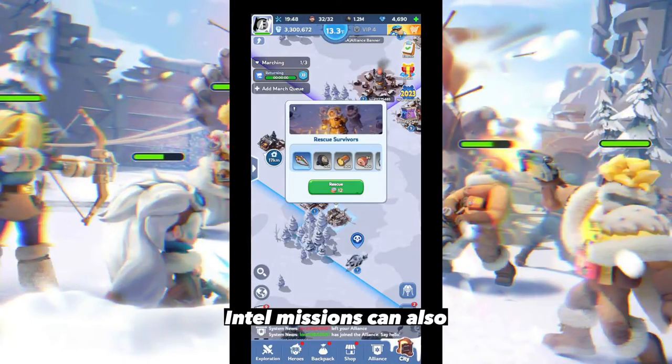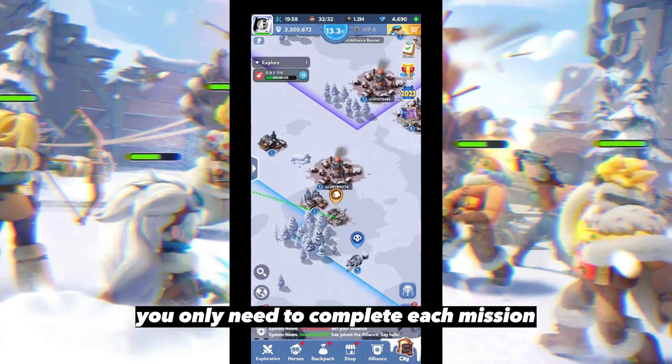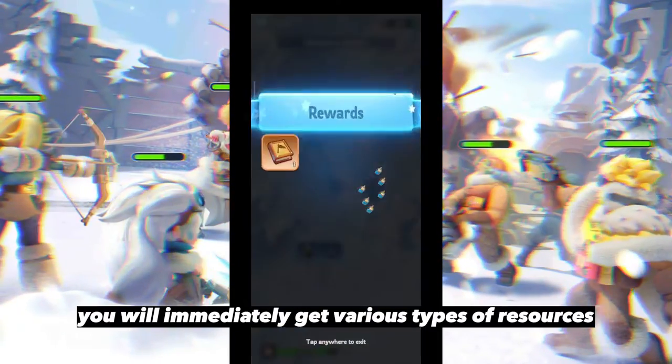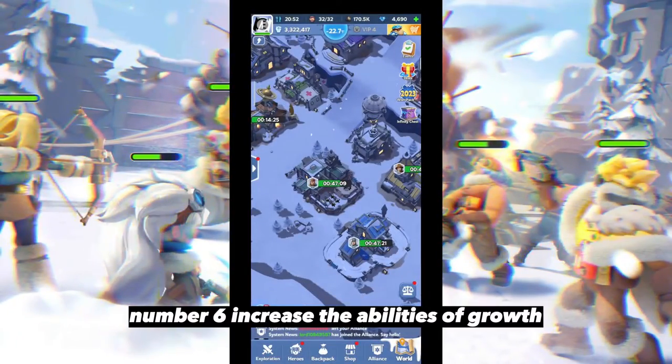Number five: complete every intel mission. Intel missions can provide quite a lot of resources in a short time. You only need to complete each mission and once it's finished you will immediately get various types of resources.